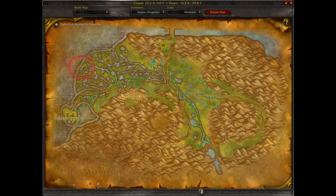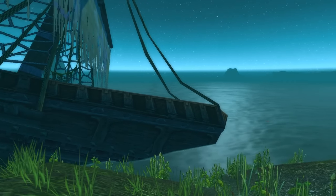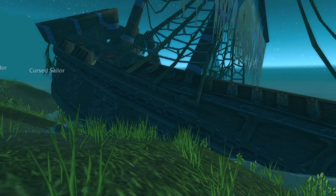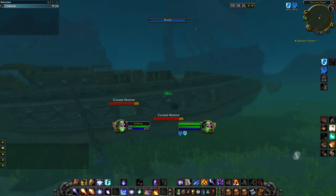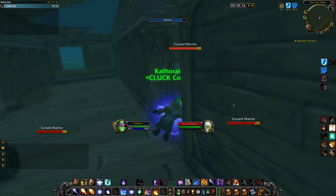My current favorite spot to AoE farm is at the Boats in Wetlands. These undead sailors drop lots of high-level greens as well as silk cloth. Since the mobs are at a higher level, it tends to also be uncontested. A chest will also spawn in the bottom of both boats, which is nice for collecting shipment crates.